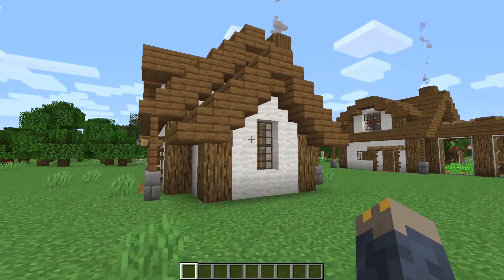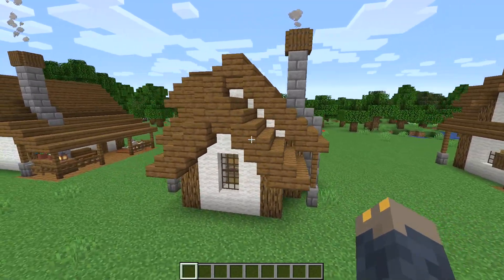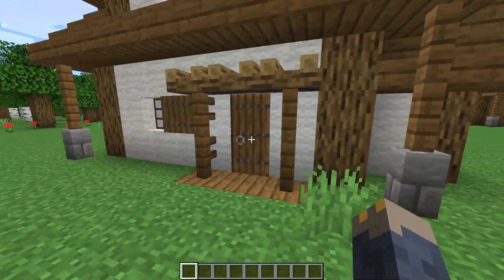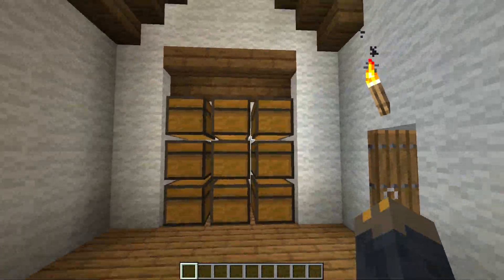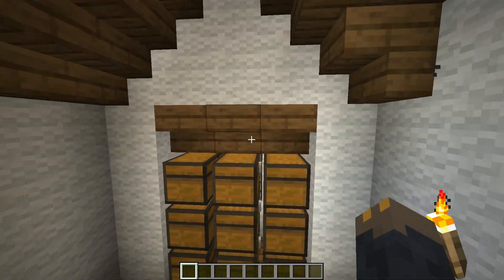For number three we have a storage addition. It's basically just a little room that extends out by two blocks. I use the same roof shape as the main part of the house except it's one block lower and one block narrower. Since it's two blocks deep we have enough room to stack a ton of double chests sideways, making a lot of extra storage space.